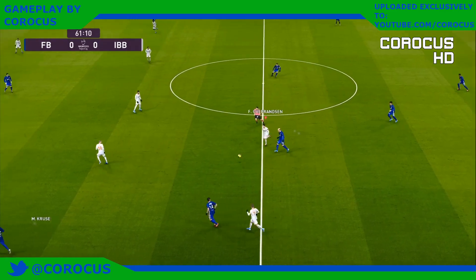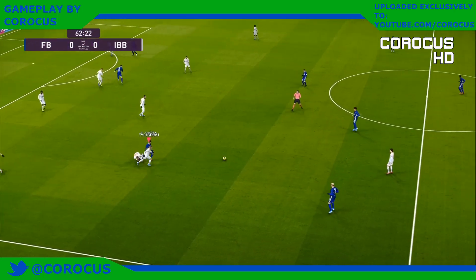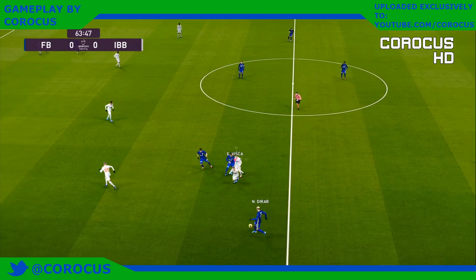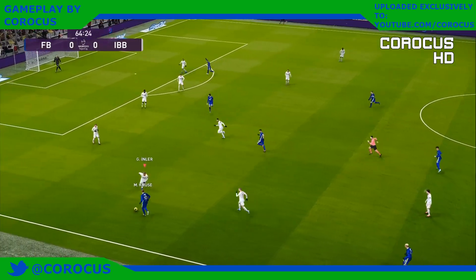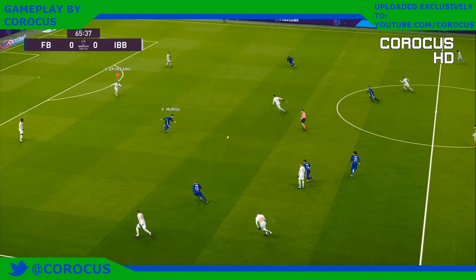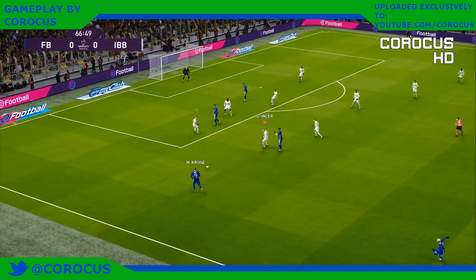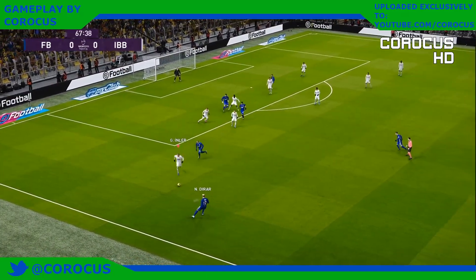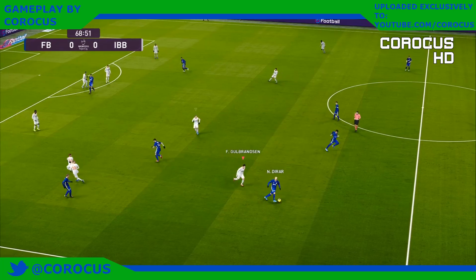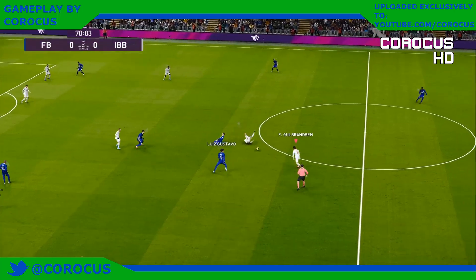Giacci and Fenerbahce retain the ball, but seemingly in no rush to break forward. Crouching tackle — Inland sticks in a foot to win it back. Tings it out wide, over to the left, it's come loose. Just brushed off the ball there.